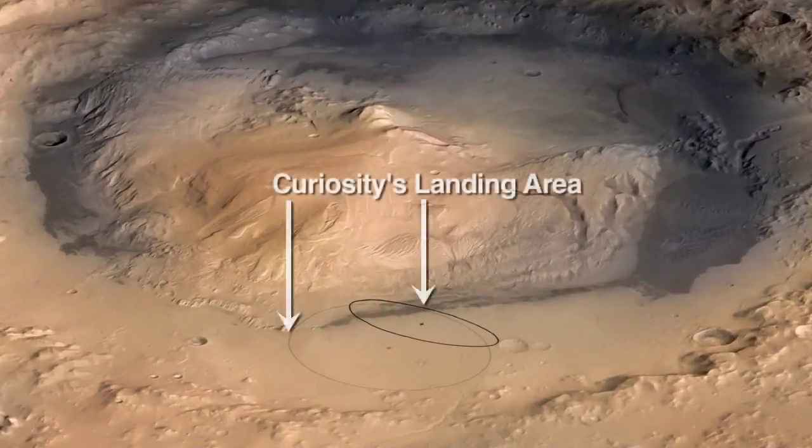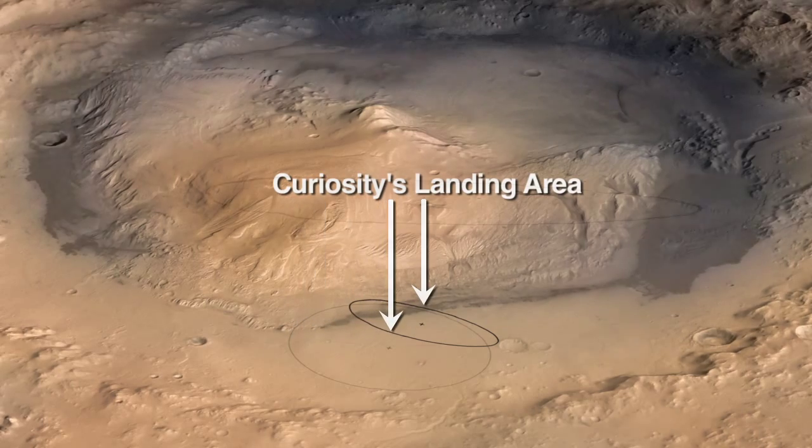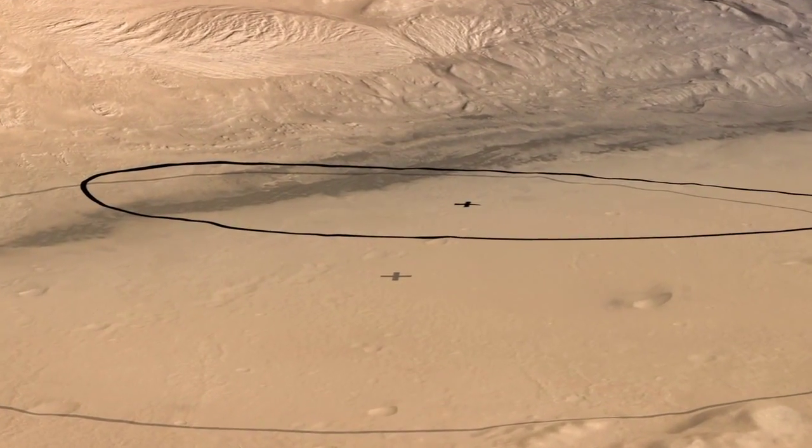I'm Scott Maxwell. I'm a Mars rover driver and this is your Curiosity update. Through careful targeting we've been able to shrink the landing ellipse for Curiosity and we've been able to move it closer to where we want to actually land.